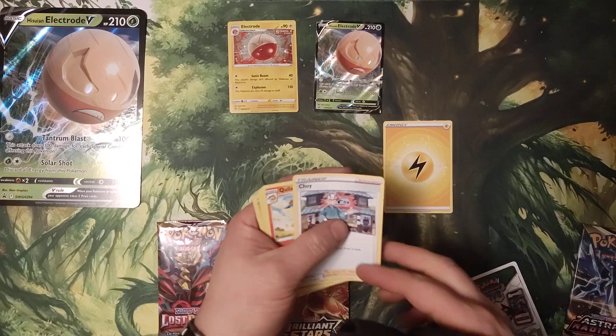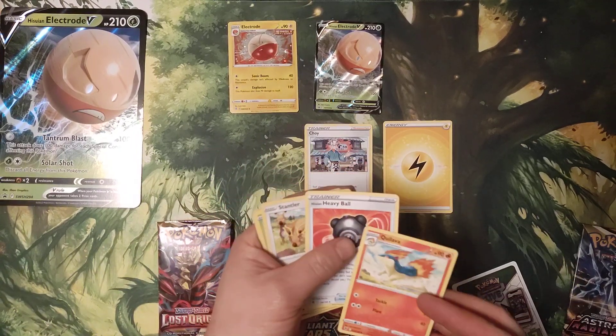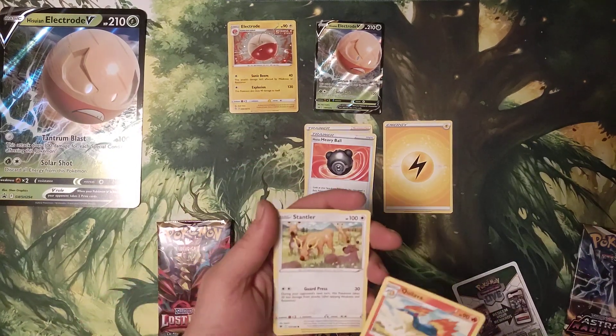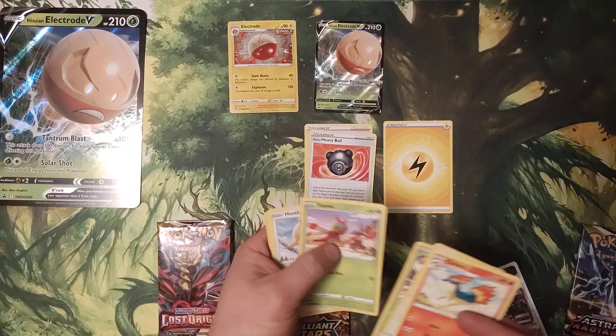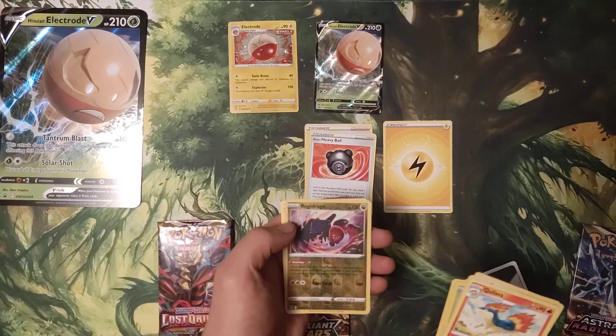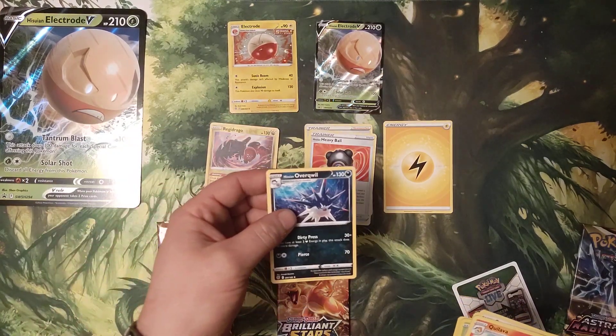Energy, Choy, Quillava, Hisuian Heavy Ball. It's a Workout Ball Stantler. Scyther, Yanma, Hoothoot, Cricketot. Regga Drago. Reverse Holo and Hisuian Overqwil.